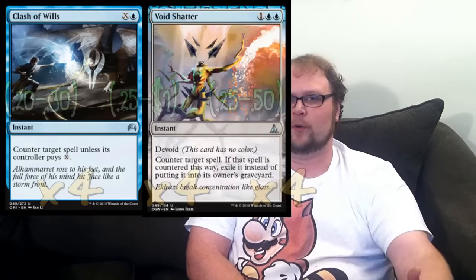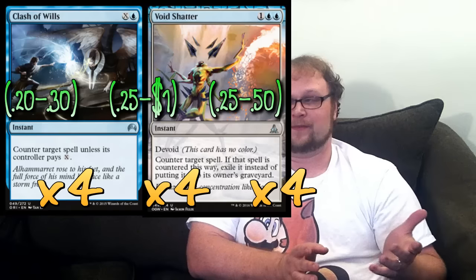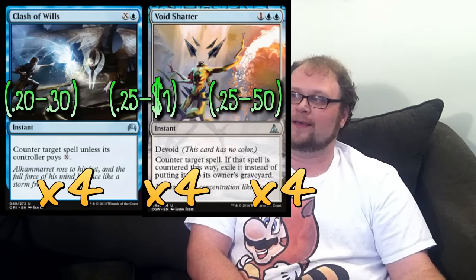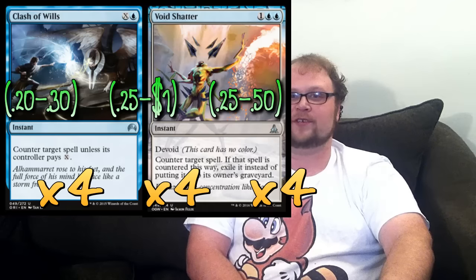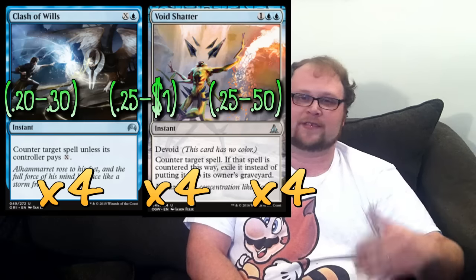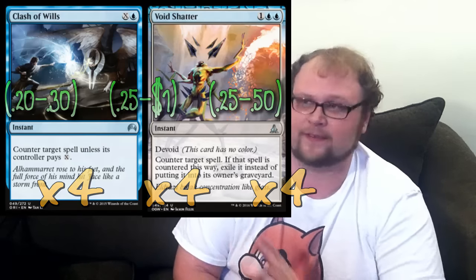For counterspells in this deck: three copies of Clash of Wills and three copies of Void Shatter. Some people might want to play Disdainful Stroke or Dispel in the main deck as a way of getting past something like Dromoka's Command — though Dromoka's Command isn't super powerful against us since it just puts one in our graveyard for us. Void Shatter is just a premium counterspell in the format, especially with the amount of things that get stuff out of the graveyard. Clash of Wills might actually be the best counterspell in the format right now.